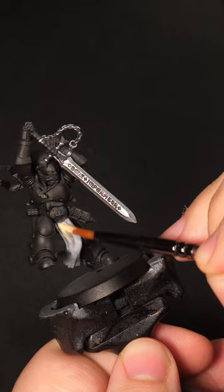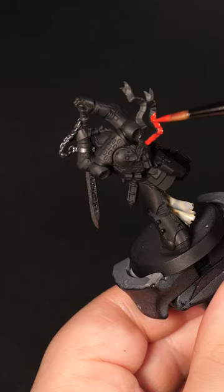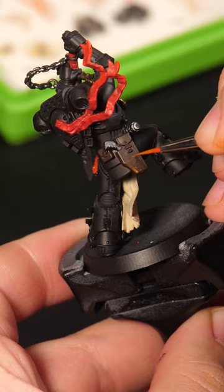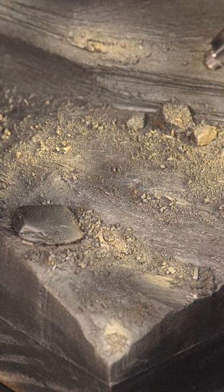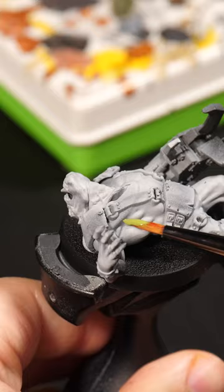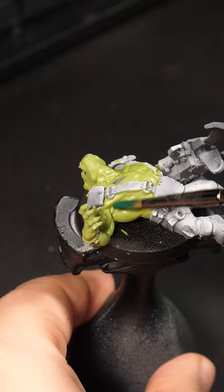So let's paint Baynard, giving him a shiny sword, a dirty tabard, lovely red tassels and a white cross on his forehead. That means it's time to paint sand to look like sand and get this hunk of foam painted, which leads us to Thalgor the Unclean.